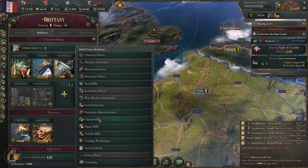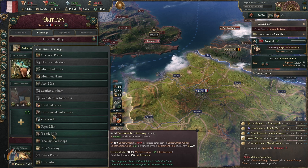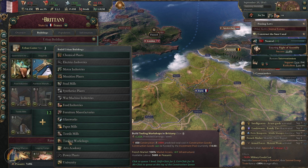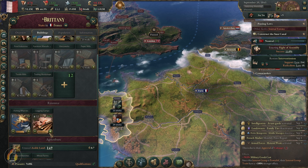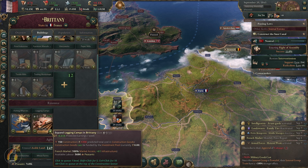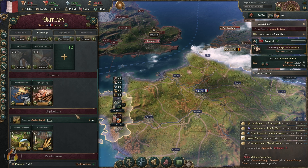Furniture manufacturers, glassworks, paper mills, textiles, tooling workshops — those will not earn revenue. Logging camp will build us more revenue so we will build that up. Fishing wharves will not.